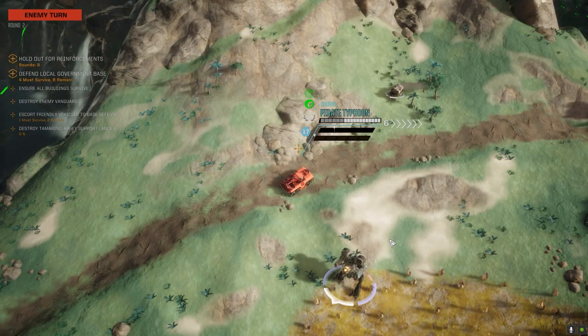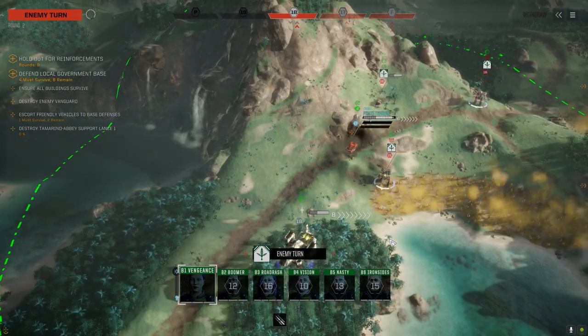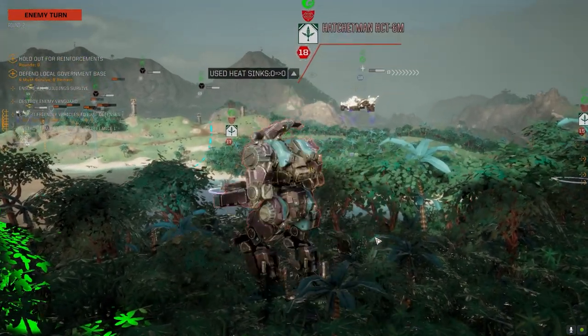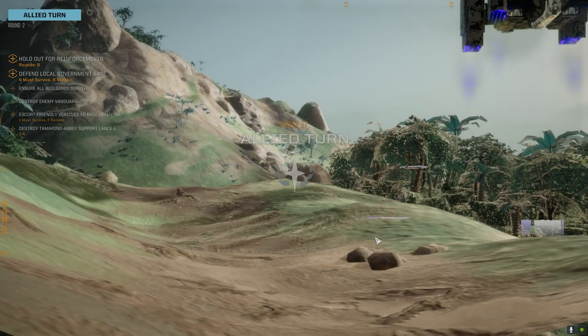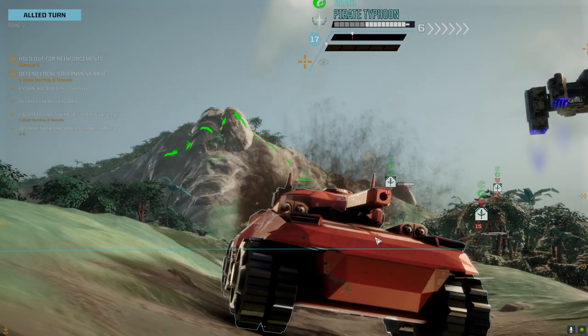Looks like we're just going to be defending the base. Okay, looks like there's pretty strong armor on that thing. So the idea I had — I'd call it the Rule of Twos — you can only have two of any one weight category of mech on the battlefield at one time. Two lights, two mediums, two heavies, and two assaults. So you have to choose what your lance would be: either two assaults and two lights, or two mediums and two heavies.